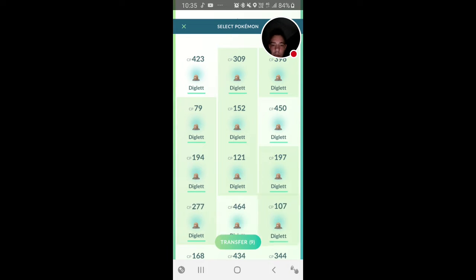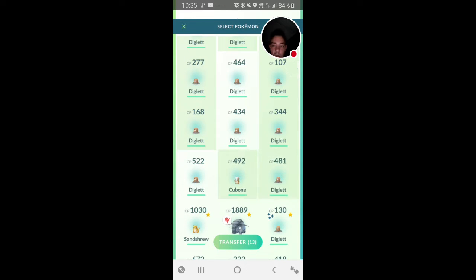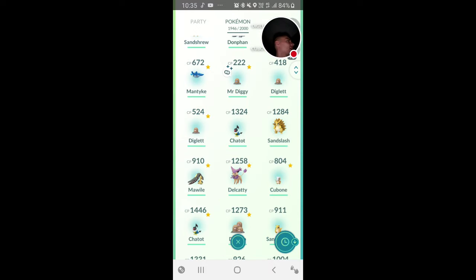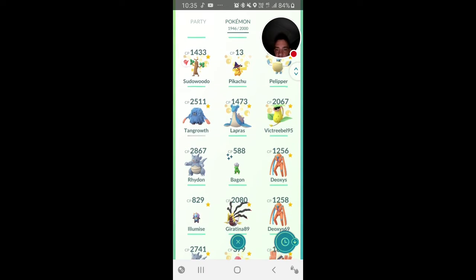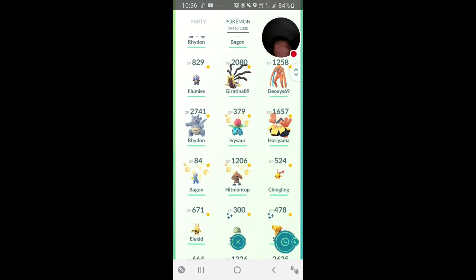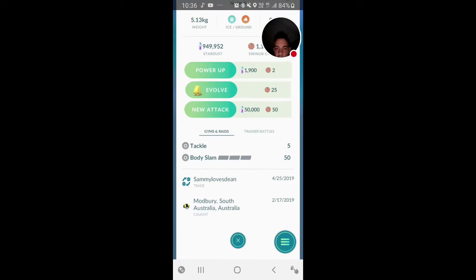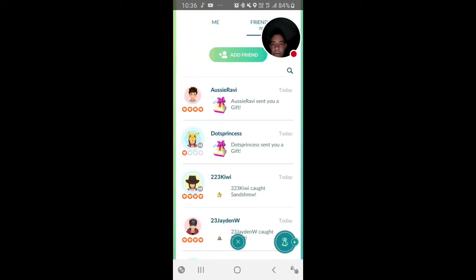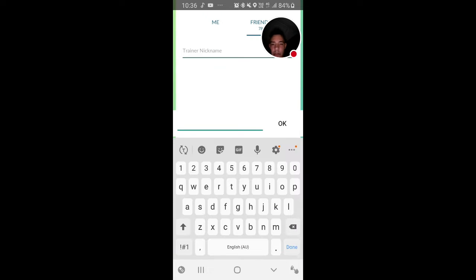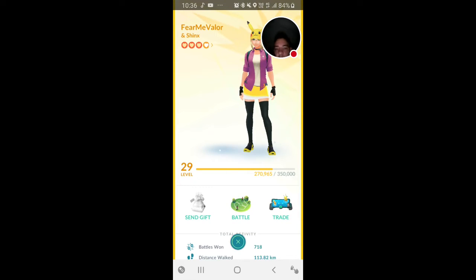I'm just transferring. Have I got an egg on? That's a good question — no, the egg is nearly ready. Now that we've spotted a police car I've got to be really careful. Let's IV check these — I'll keep the high ones but IVs have not been looking good today. Keep anything in the 400s CP. I'm trying to think if there's anything I want to trade over to my alt. A shiny! Oh, my missus gave me that one. I didn't even know I had one of them. I feel like doing a trade — yeah, I'm gonna do a crazy trade.